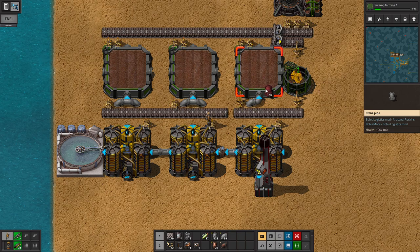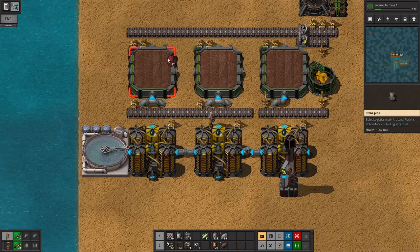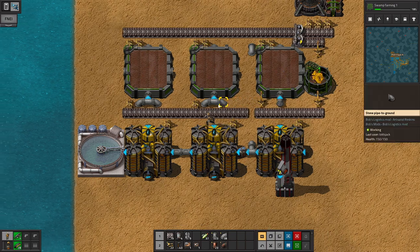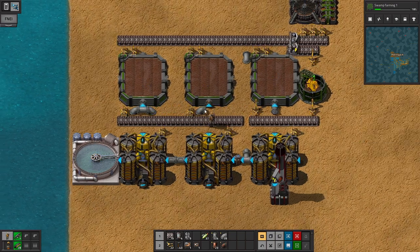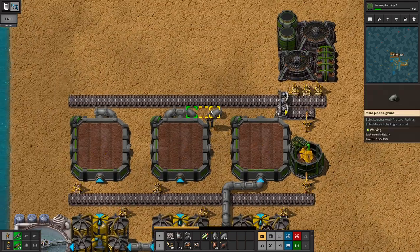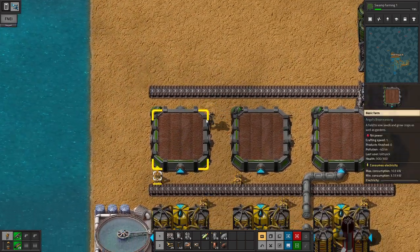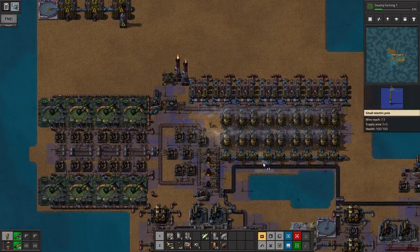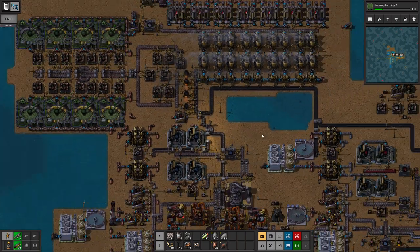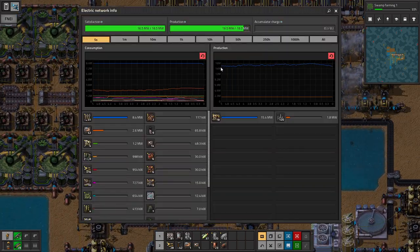I didn't like something here, so we're gonna change it — maybe we'll go to this side. Changed my mind. It's going back to the way it was, and I'll figure something out. Charcoal's rebuilt up, so we'll go ahead and turn the power back on. And the grid's immediately maxed out.